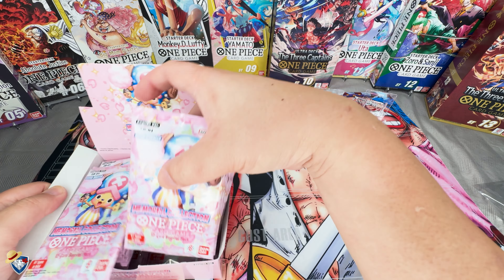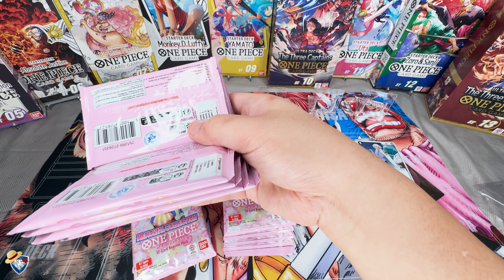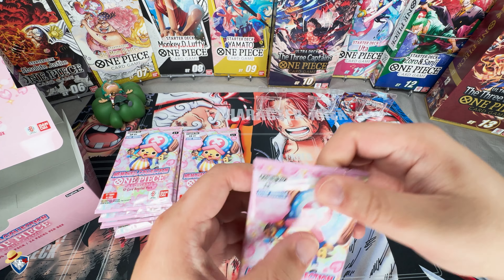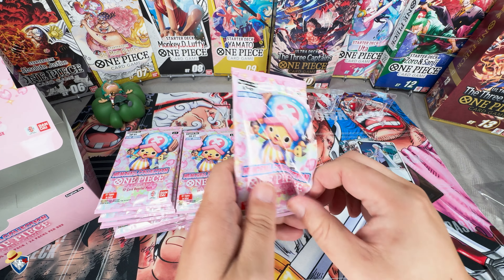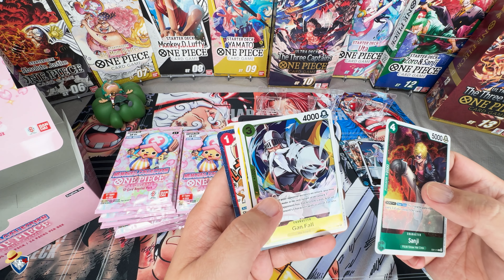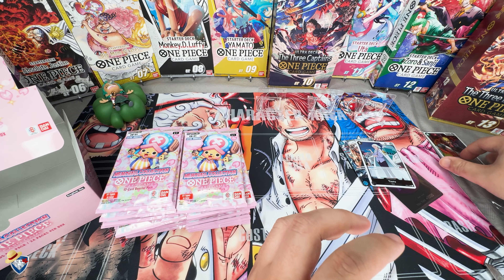Let's just start ripping through them - we'll take them out of the box and run through them quickly. I might end up saving some packs for a pack dispenser if we do hit all the alt arts, but we'll most likely work through them all anyway unless we get really lucky or unlucky and get all the hits in the first few packs. First pack in - we did get a 2K Sanji and a Ganfall. No hit on the first one.